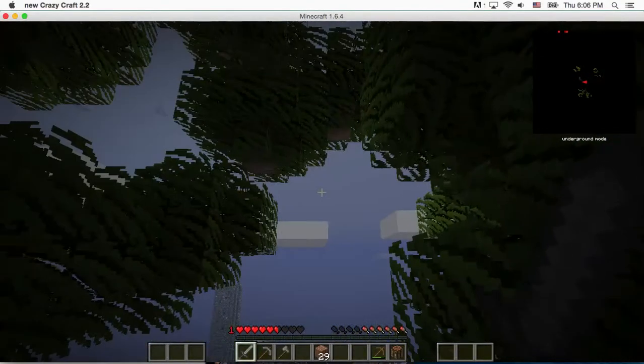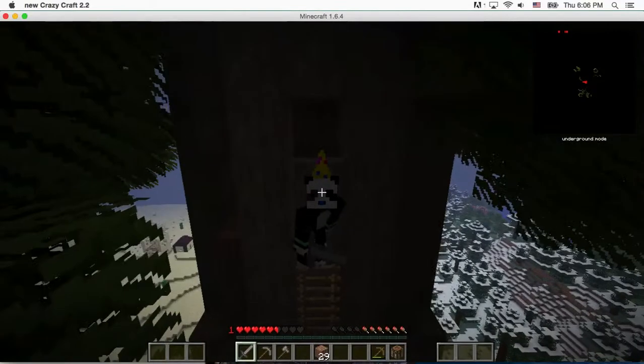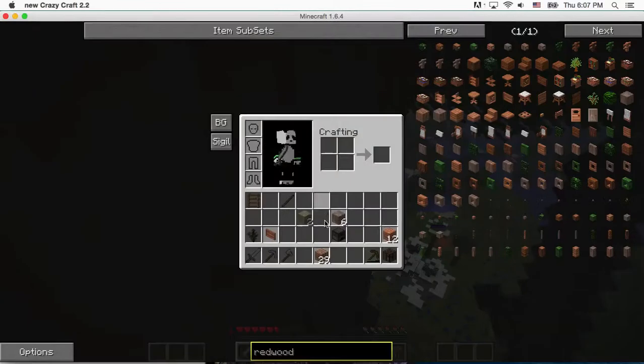If you're wondering why I'm so unprepared — well, Mobzilla, Minecraft Godzilla, kind of came in and said get out of here, and that's exactly what I did. And he came in a lucky block, just out of here.